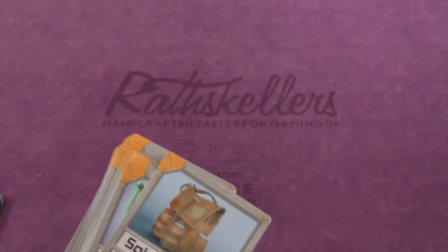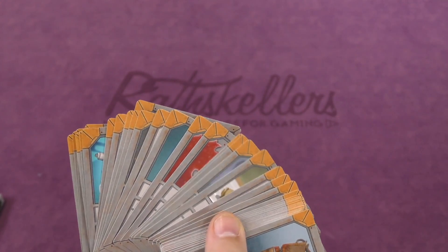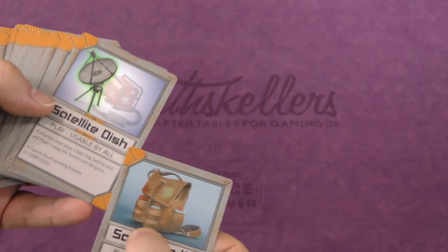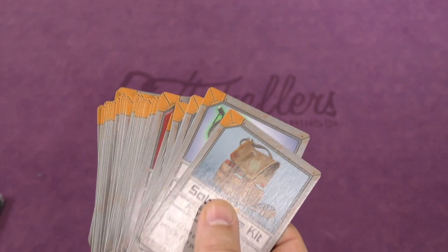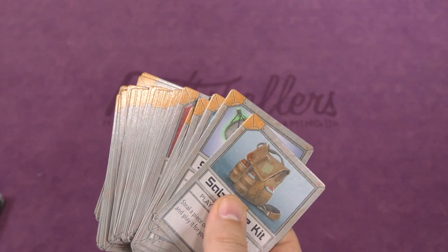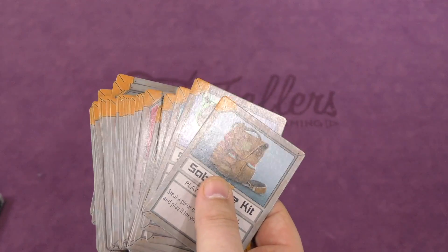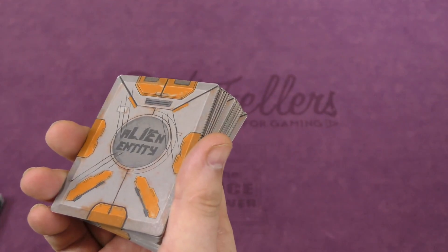The game ends in a few ways. If the humans kill the alien, whoever kills the alien gets two points and all other players get one. If someone gets the whole satellite array up and running, they can call for help and everyone gets two points for the humans. If the alien infects everybody, the alien player gets one point for each human infected, and all the infected players get one point except for the last infected human.